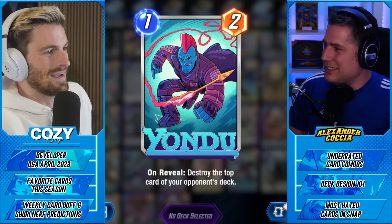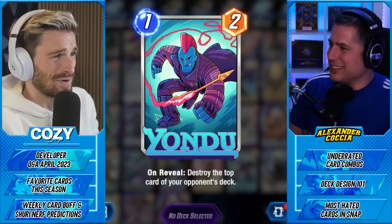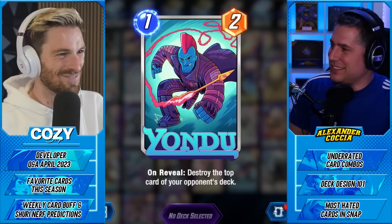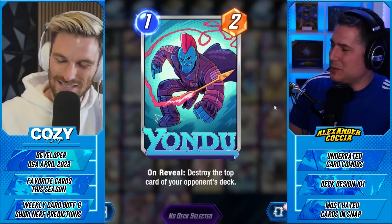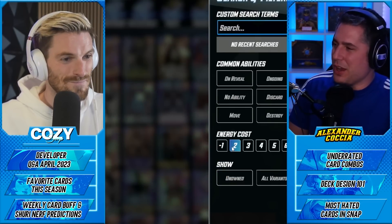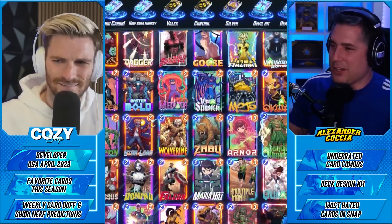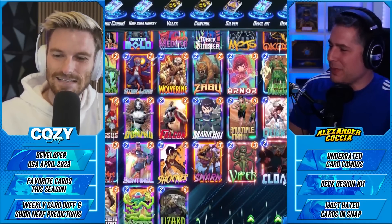Every time Yondu puts out his little Mary Poppins arrow, he screws me. He's up there on the list. The thing I love about Yondu is every time it's like turn three, Kamar-Taj, and it's Yondu — and a double Yondu is rough. Every single Kamar-Taj game my opponent has Yondu and it's ready. So bad.